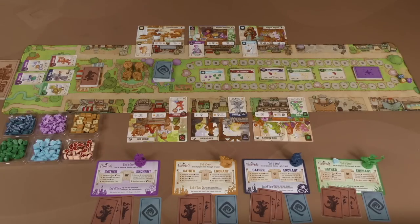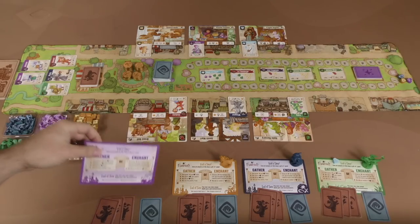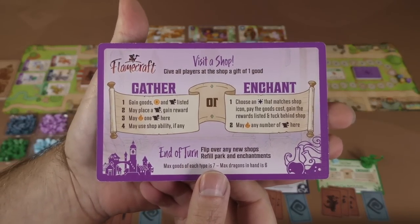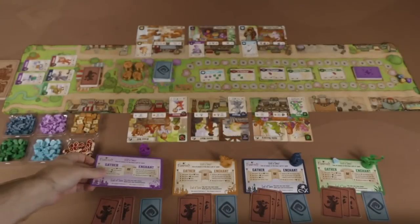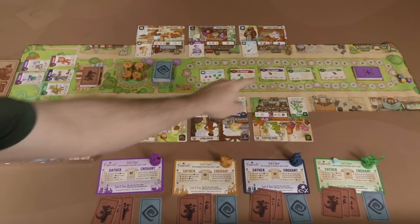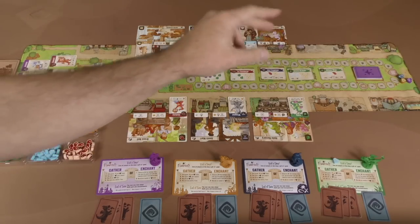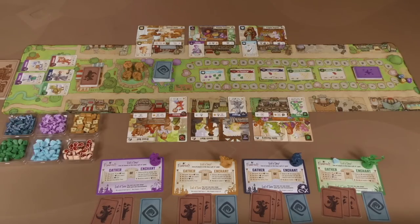On your turn, you are trying to either gather or enchant — you're going to be doing one of these two things, which is laid out here on the player aid card. The ultimate goal is gaining the most reputation, tracked by the hearts marker around the board. Your hearts are your reputation — those are essentially victory points. You're trying to get the most.